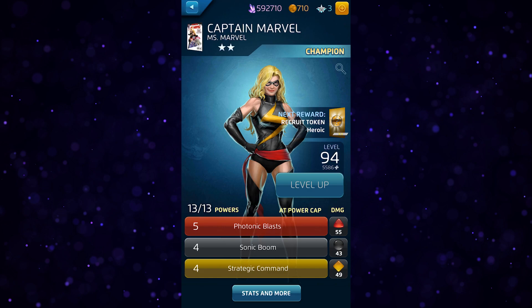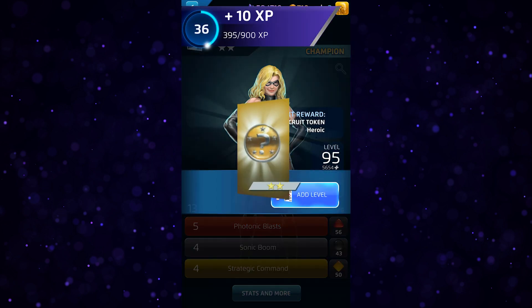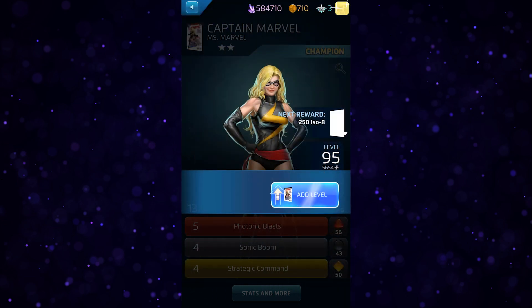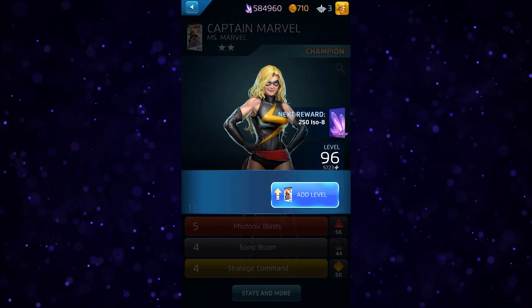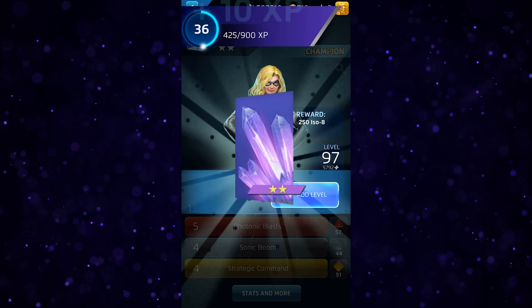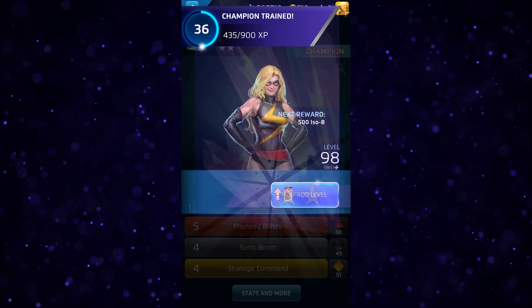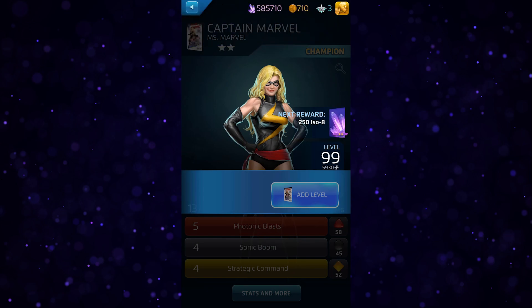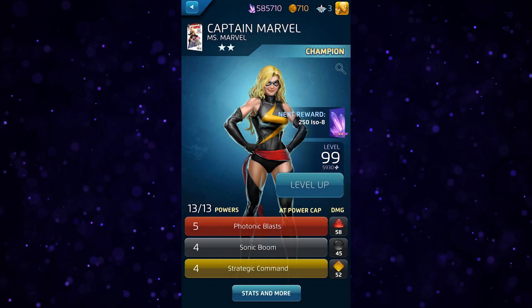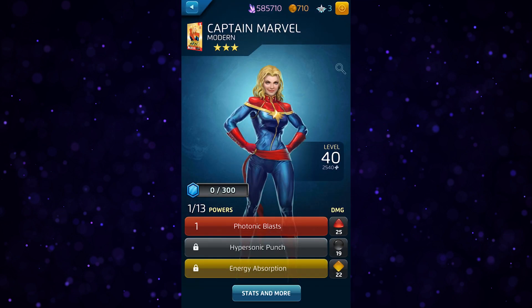The most important of these in regards to leveling are covers and shards, both of which will be from the next tier higher than the champion character. For example, a 2-star champion character can earn 3-star shards, a 3-star champion can earn 4-star covers, and so on. This is instrumental when trying to focus on raising to the next tier of characters and leveling them, as it helps make the rewards less affected by the wide variety of cover tiers in the game.